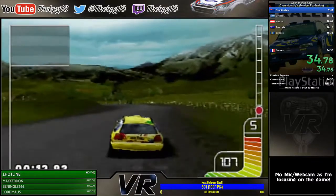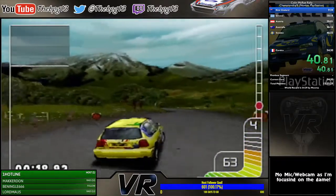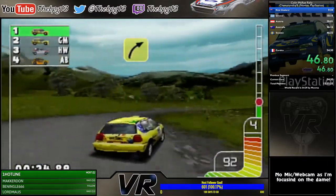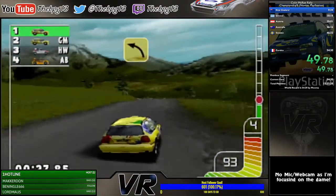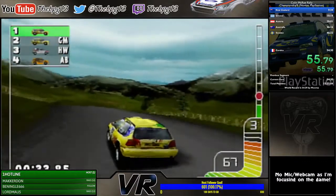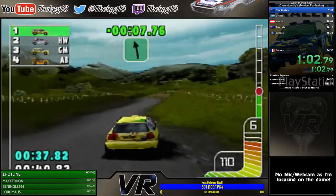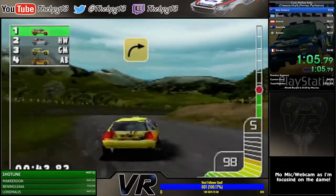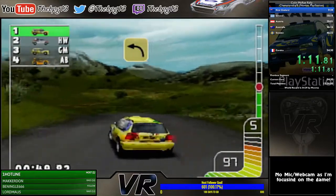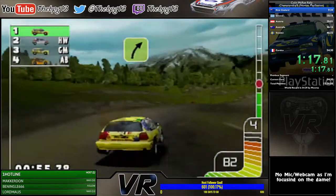I'm going to talk about a few general things during this run, not just the game itself. First, how this run works: for those who have never seen this game or this category before, the novice championship consists of six rallies, three stages each, ranging from New Zealand through to Greece, Austria (or Monte Carlo as it's sometimes known), Australia, Sweden, and finally Corsica. Normally on the PC version we use an auto splitter, but for PlayStation I use separate country splits, which is why you can see them on the right-hand side.